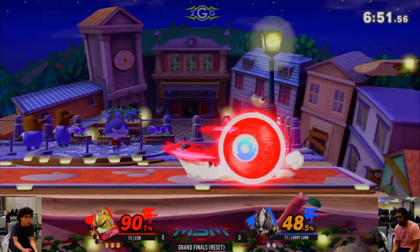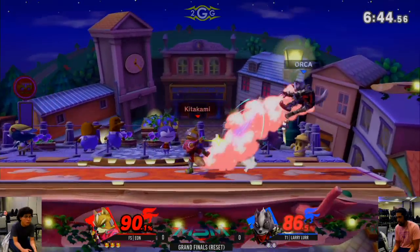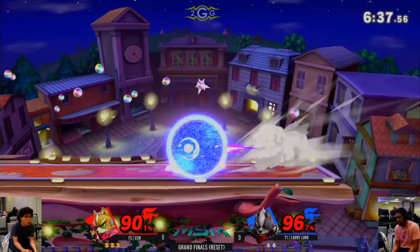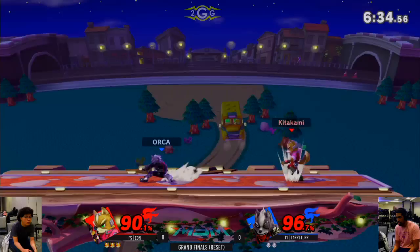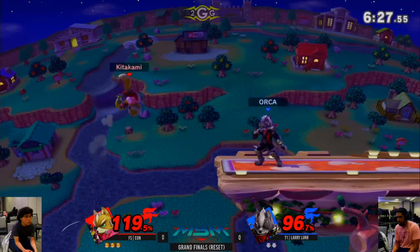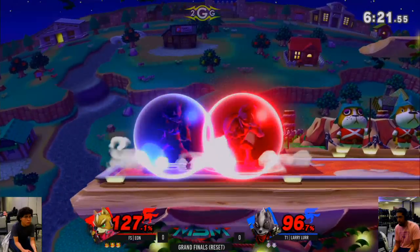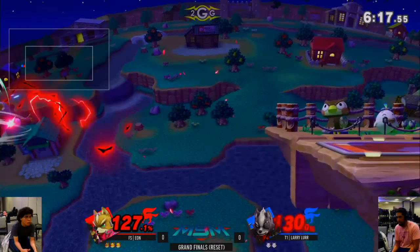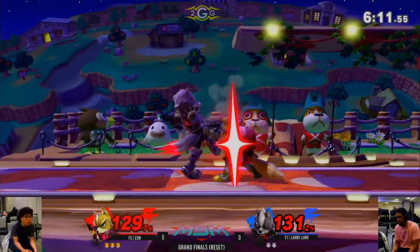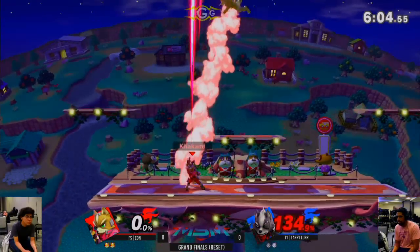He's struggling to get started here — Eon is hitting everything. I like that direction right now to the platform. Tech chase? Jab lock? Eon's playing smooth as butter right now. I thought that was up smash — thought he read the sword there. Shine stalls! Wow, he really made Larry hesitant to approach — really good anti-double. Larry not covering the roll and there's the back throw. He's going so far off the stage. Got the back throw kill at 134.